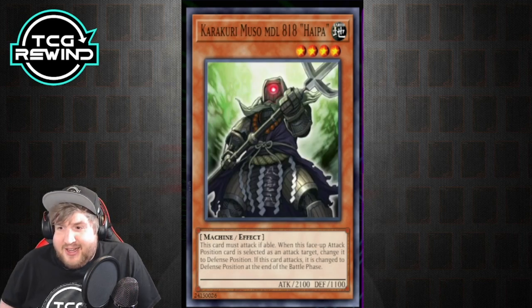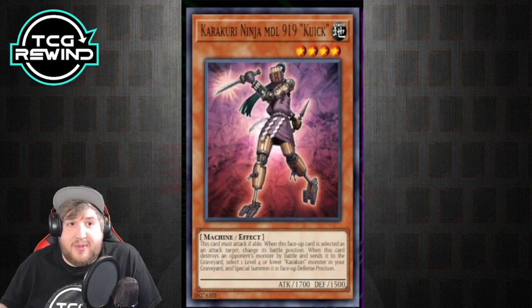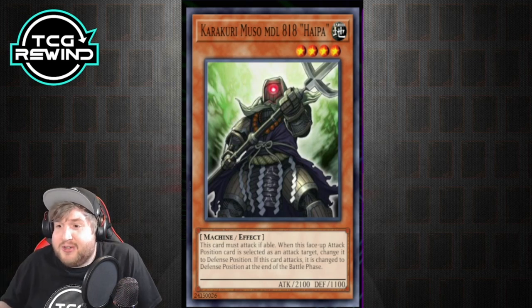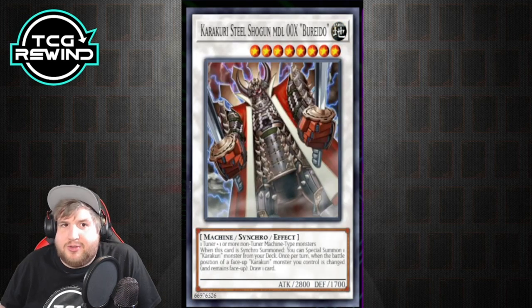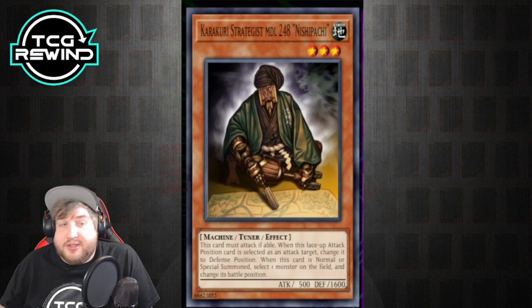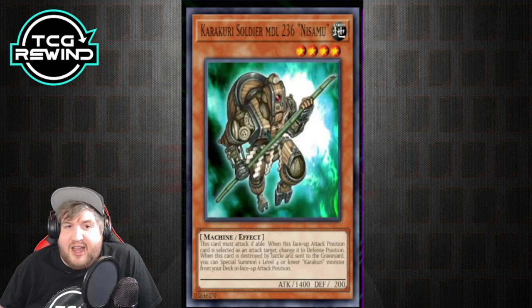Hypa is basically like a Goblin Attack Force. Some people don't opt to run it, but I personally think it's very good. In conjunction with Nisamu, it can give you a free out to Thunder King. It's a 2100 attack beater — just a regular Karakuri non-tuner without too many drawbacks. When combining it with Beredo, there are situations where you summon out Hypa, attack directly, then during main phase two it changes its battle position, letting you draw a card and do more damage than with Strategist.